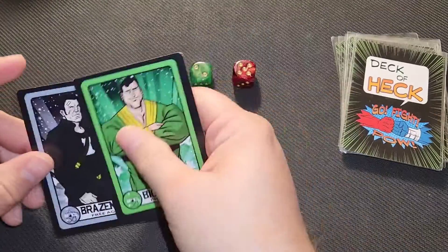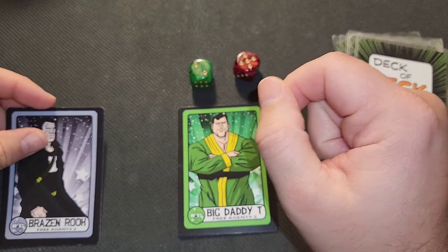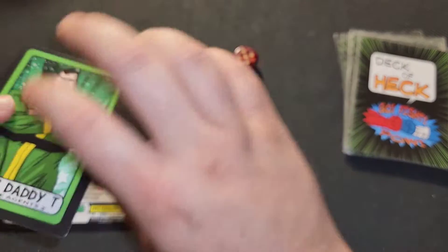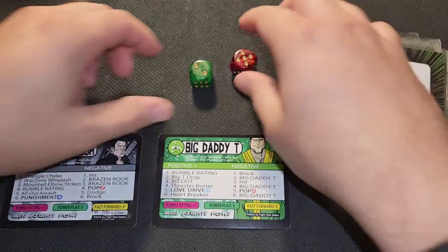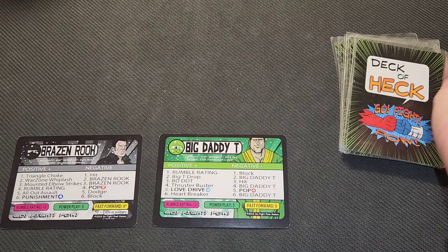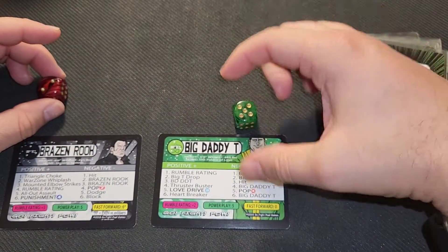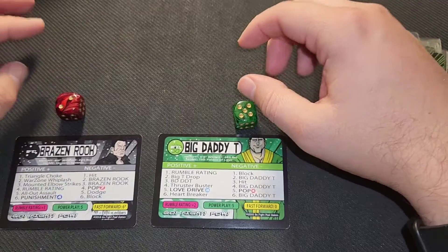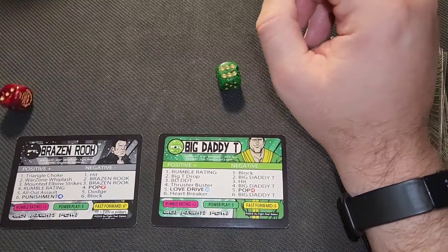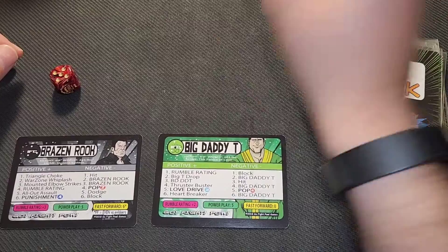Next fight of the night: Brazen Root versus Big Daddy T. Switching dice since Big Daddy's green. Rolling for initiative — Big Daddy rolls a five, no fast forward; Brazen rolls a two, so Big Daddy takes over on positive.